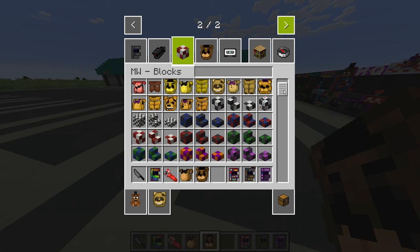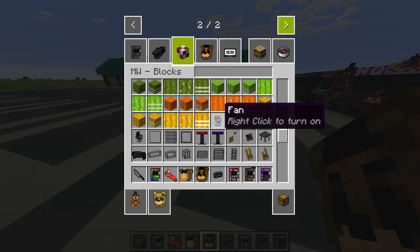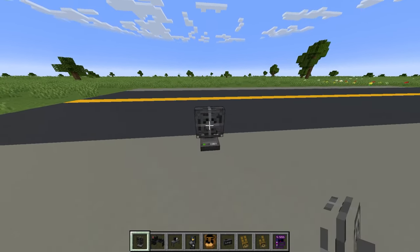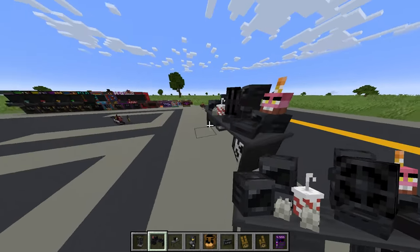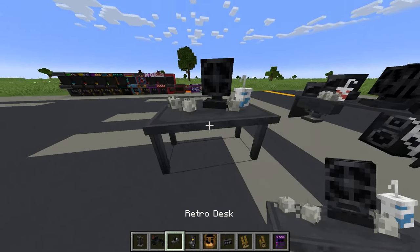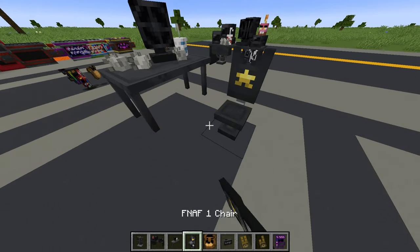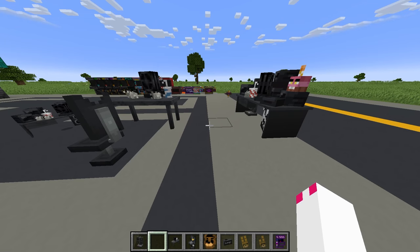There's also blocks. I'm not going to showcase all of them but there's a digital clock - I like that. Vent door, so we can use vents. We got a vent, a desk, a retro desk, and a chair we can sit on. We also got a modern chair and a fan - it actually moves, which is cool. We got a FNAF 1 desk, you know, what we see in FNAF 1. The retro desk is from Ultimate Custom Night, I believe. And we got a chair - sadly, we can't sit on the chair.